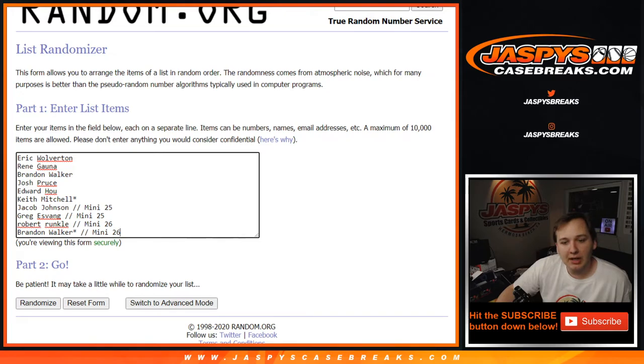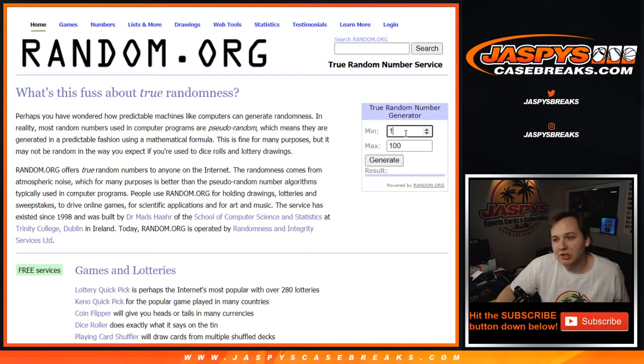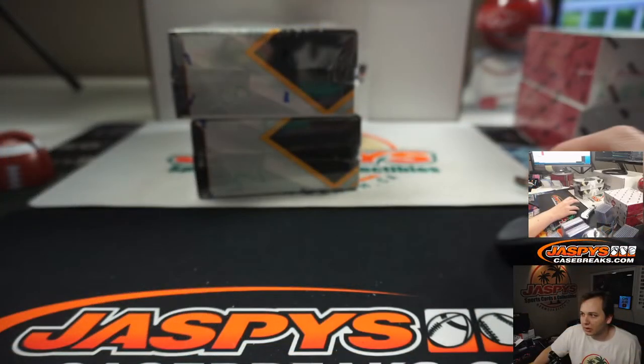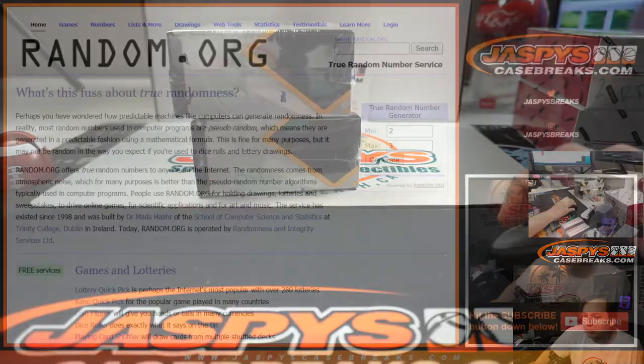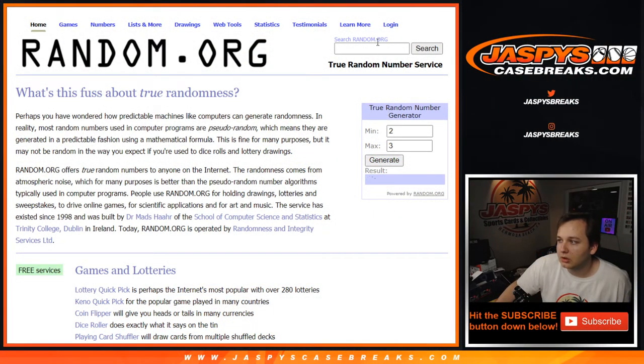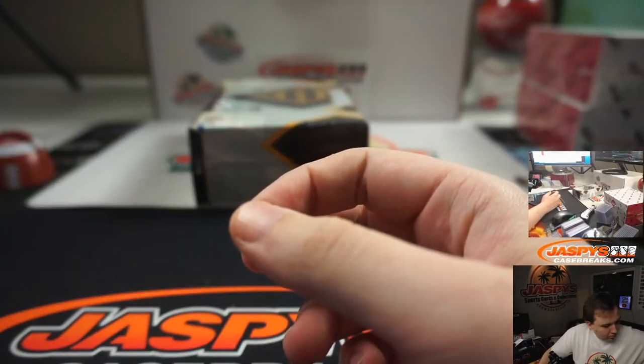The first thing we do in this break, kind of unconventional — we actually do the break first and then the randomizer. So we've got to randomize between box 2 and 3 here. Box 2 is down here, box 3 is up there. We'll do a number generator, 2 or 3. We'll do 2. Box 2. This third box will be for break 8.